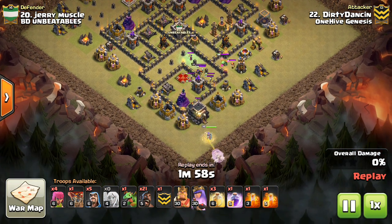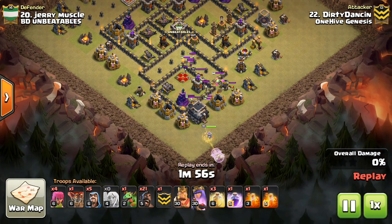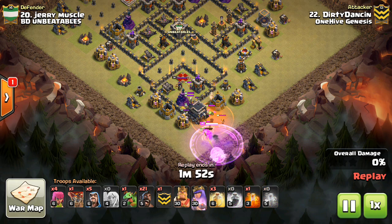One of the best things you can do is a Queen Walk Mass Hog. What makes it a mass hog is we're not bringing any golems — just a CC full of hogs, 21 of your own hogs, then some funneling troops like wizards, baby dragons, sometimes a loon or two, to take out a few defenses where the opportunity presents itself.